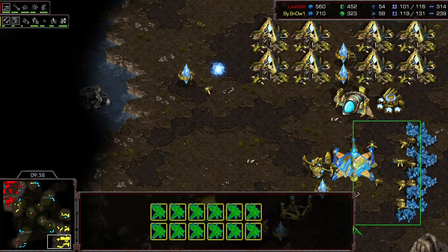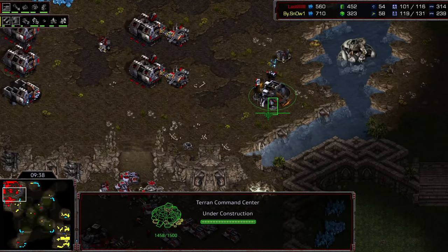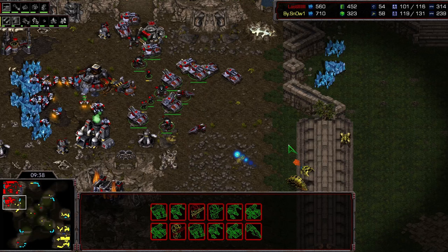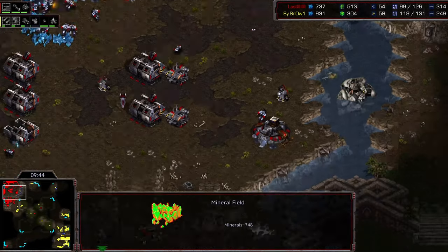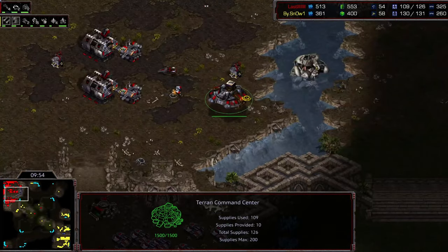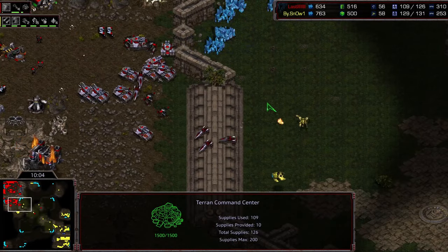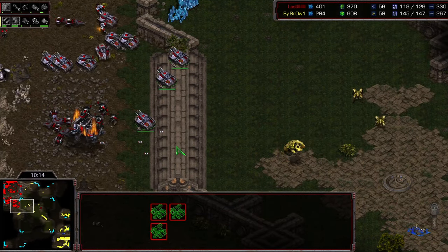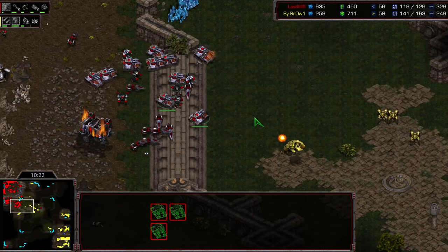You can see Snow is mining only minerals, with one gas here and one gas there. But Royal already started his Command Center before those scans came down. Royal's plan is to push forward, take this base, and then transition into a big push afterwards. Because if they're building Carriers, you can't try to take a fourth base — you don't want to allow the Protoss player to mass up Carriers and get free bases. You need to push.